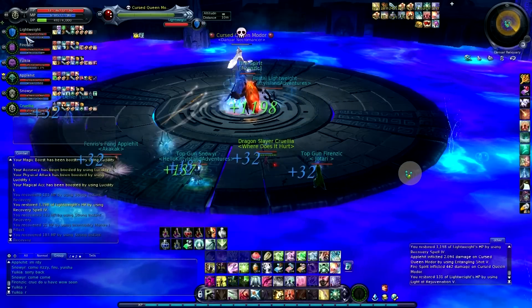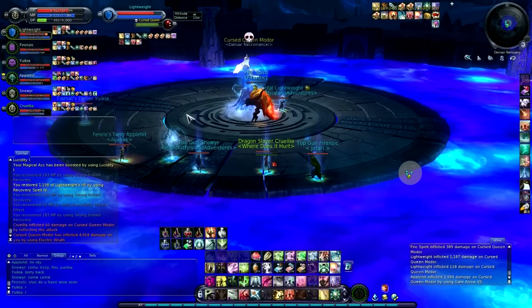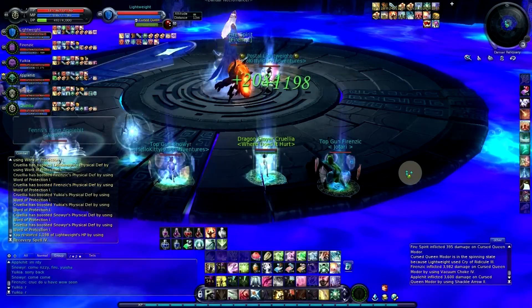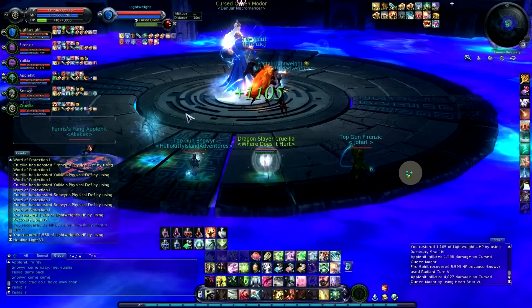When you're downing her HP from 100 to 75, it's pretty much just straightforward. Tank her in the middle and everyone stand towards the edge of the circle. Don't stand in the water because even though it's not lava, it'll kill you. It's more like some kind of weird liquid mercury.